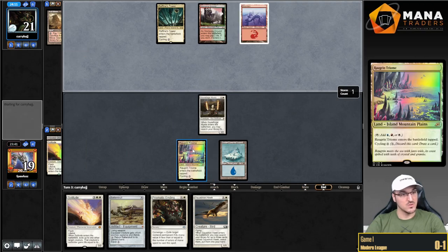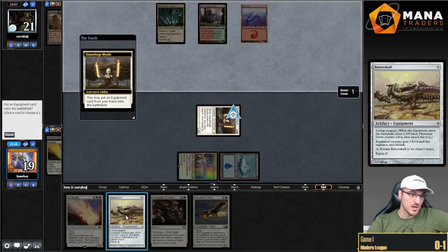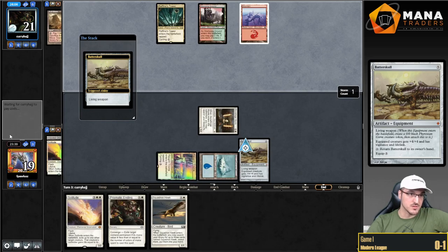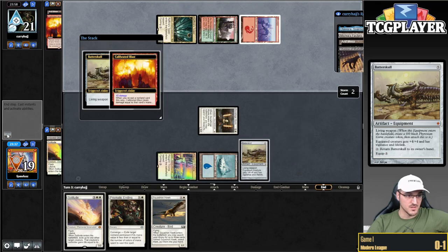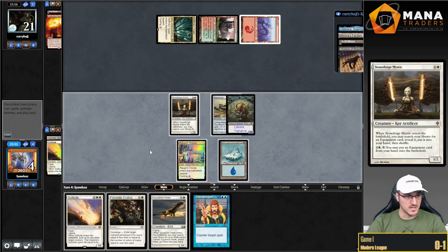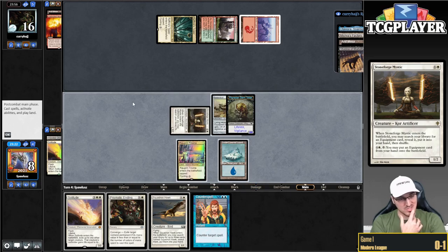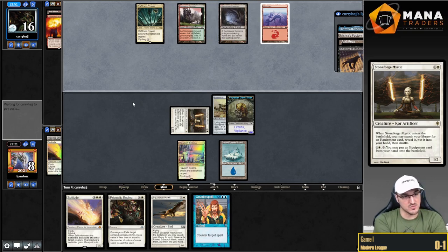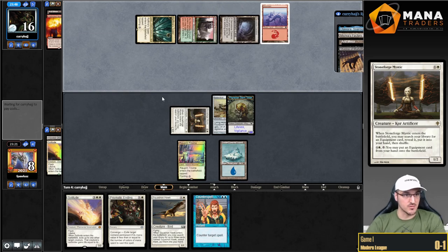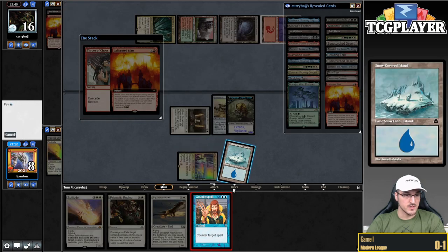Mountain, go. I'm just going to put Batterskull in play here, and my opponent is going to have to use a trigger to kill this Batterskull. Counterspell — that's a pretty good draw. So I think I just pass the turn. I don't think Squadron Hawk is really going to improve my clock — it's just a card I can pitch to Solitude. Having access to Counterspell means that even if my opponent has a Throats of Chaos, I can counter the Calibrated Blast.